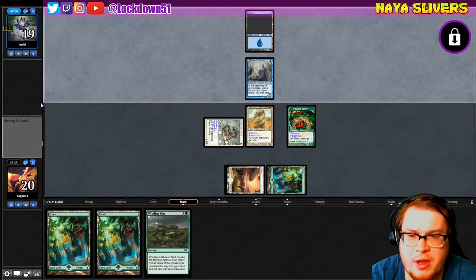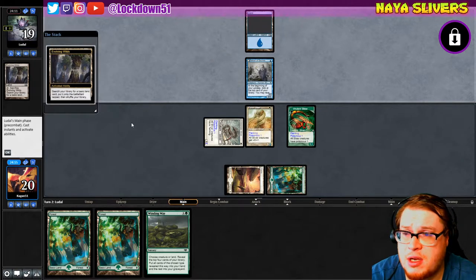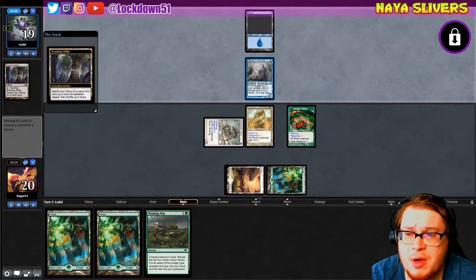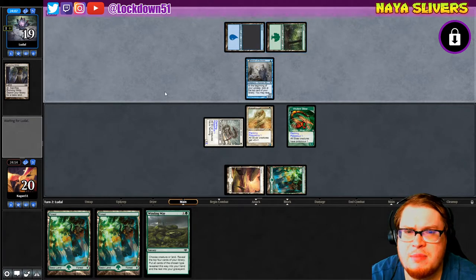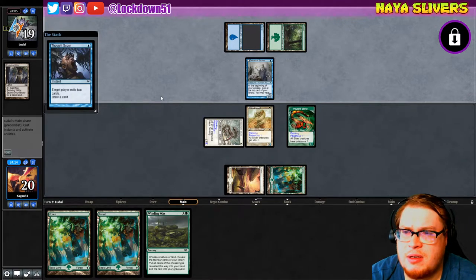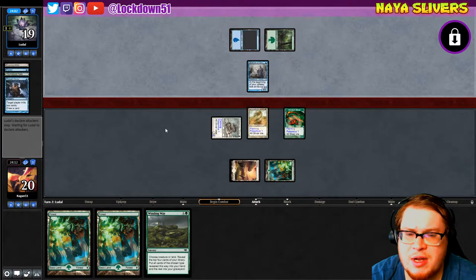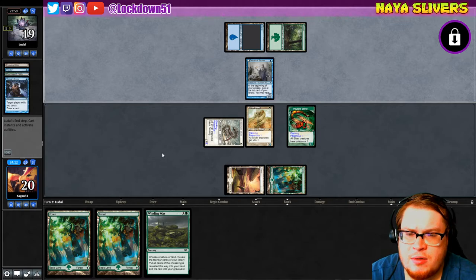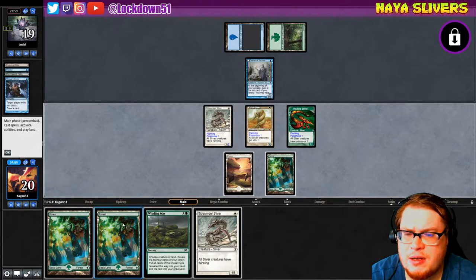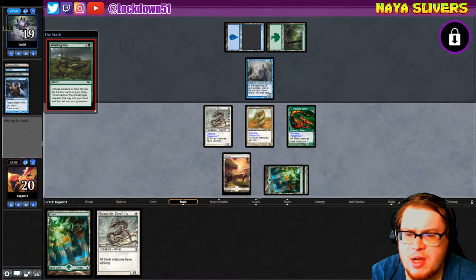One Flanking, one Plated, and a Poisonous is enough pressure for them for the most part, unless it's like Delver and they can start popping off. But it is not — it's Simic. Oh, Simic mill, lovely. I don't know what they're doing actually, this is interesting. Were there other cards that got played out? I forget.